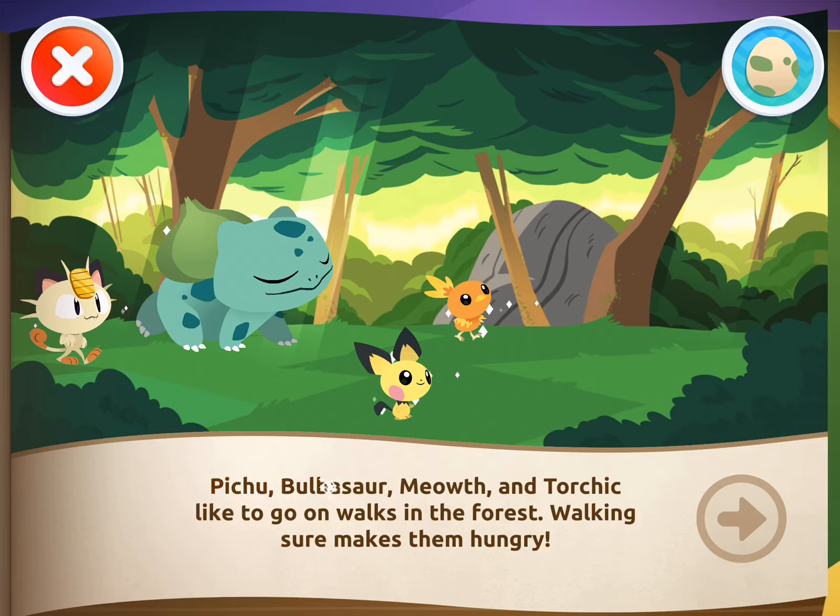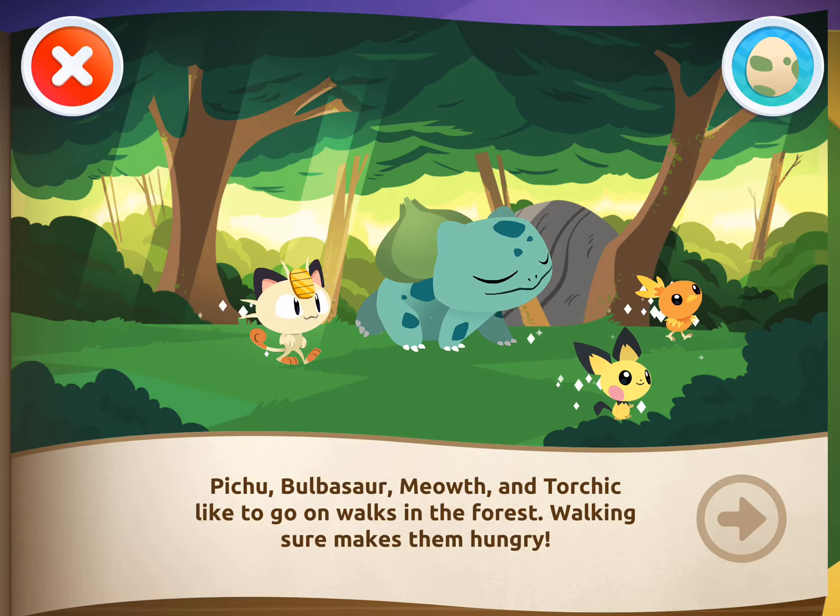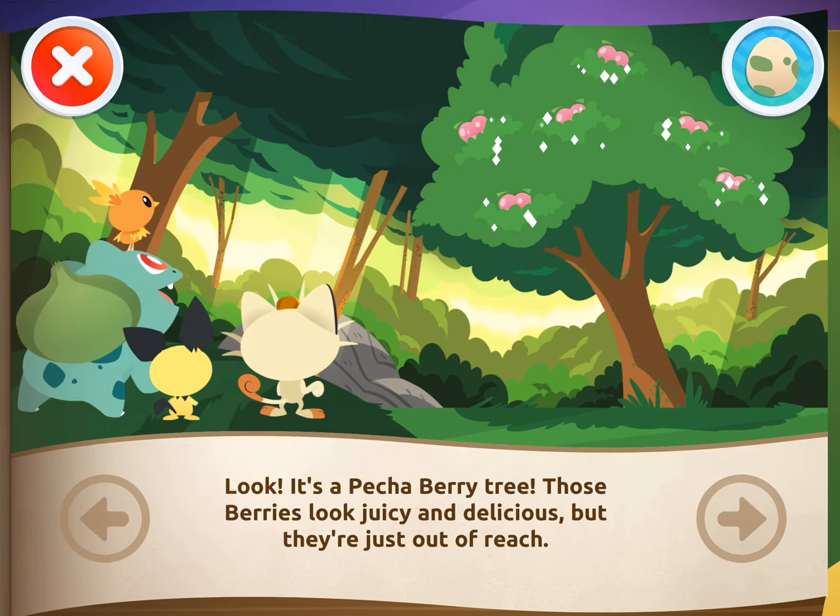Pikachu, Bulbasaur, Meowth, and Torchic like to go on walks in the forest. Walking sure makes them hungry! Look! It's a Pecha Berry tree!